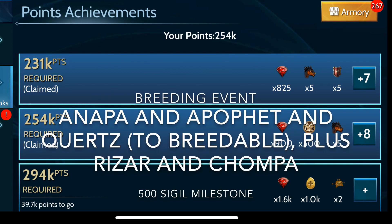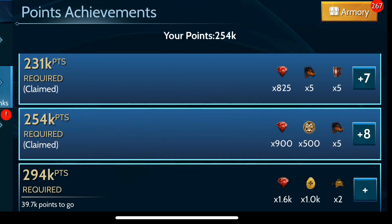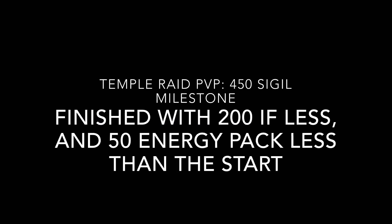Next was the breeding event where I also pushed to the 500 sigil milestone. I got Anapa, Apophet, and Quartz to breedable, as well as picked up a couple other dragons along the way.